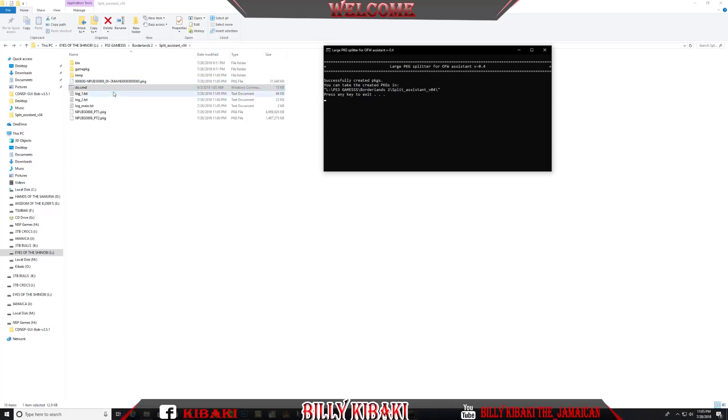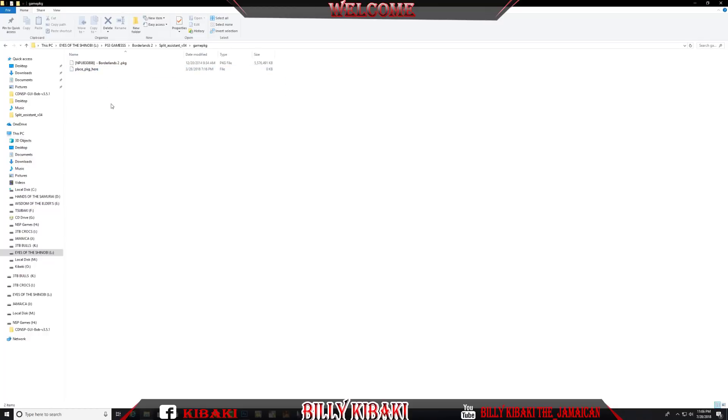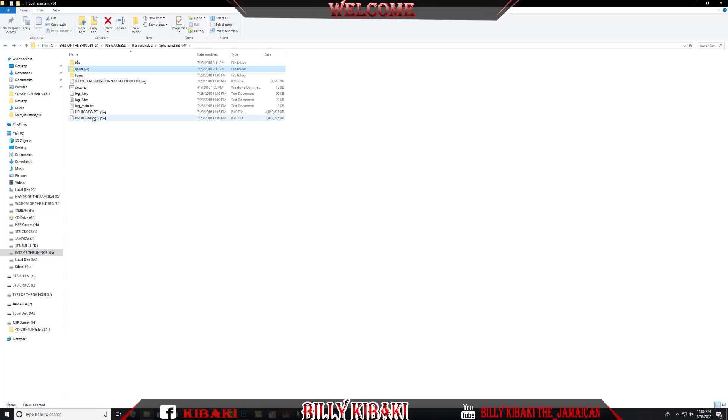Once the final message appears, you can see on the left side we now have a bunch of output files. Press any key to exit the program. We only need the file that says 'main', plus 'part 1' and 'part 2' — so copy those three files. If it's a larger game you'll have more parts. Also you can only do one game at a time.